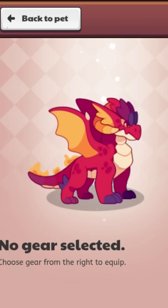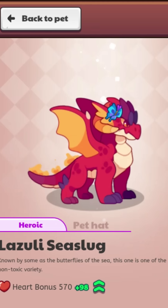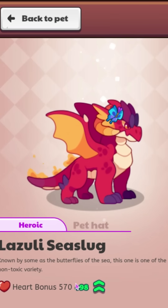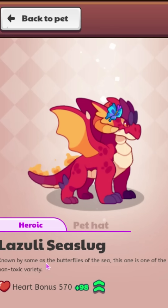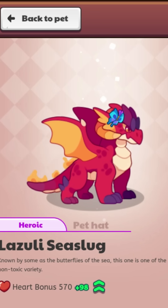There are also a few new hats to look at as well. The first one is called the lazuli sea slug. This gives a power bonus of 98, and it says known by some as the butterflies of the sea, this one is one of the non-toxic variety. It looks pretty cool.